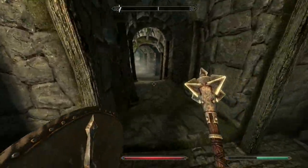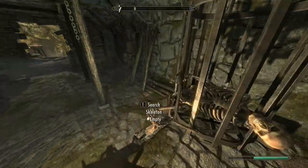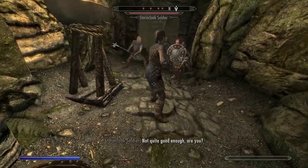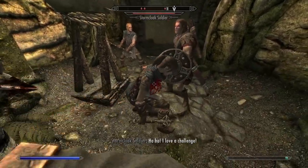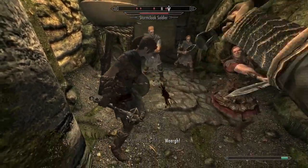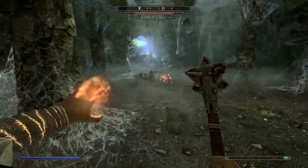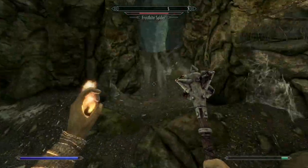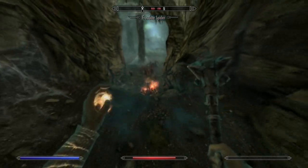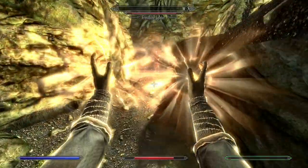Your first perk point I recommend putting into Novice Restoration, unless you know you'll never use it. Pick up the bone meals from the skeletons — they can be used for resist fire potions. In the next fight, take cover behind Hadvar and only use light attacks for more XP. Hadvar can potentially be downed depending on difficulty, so make sure you help him. You can use Flames — just make sure the spiders don't do the jumping attack and avoid their poison, as it stops stamina regeneration for about five seconds.